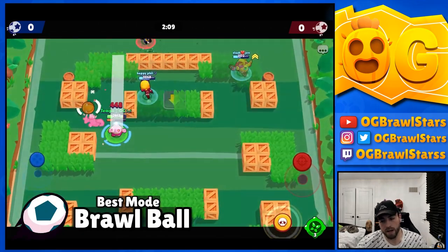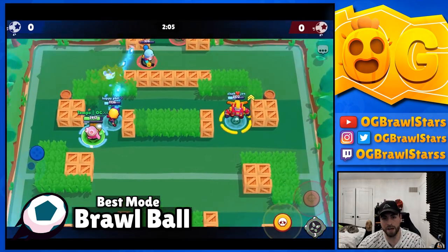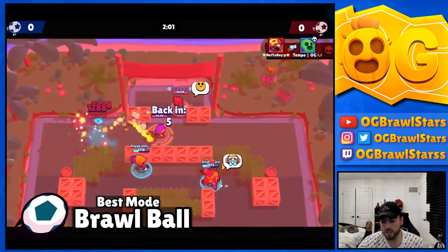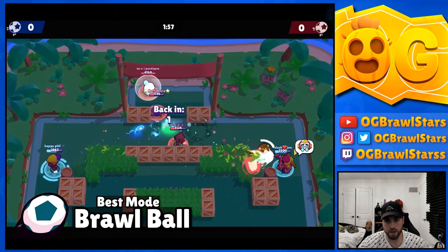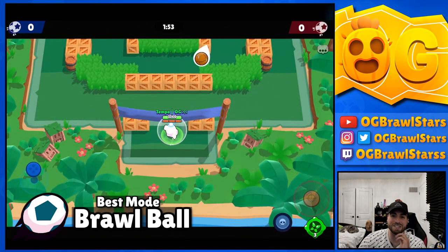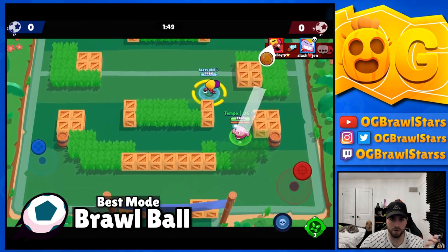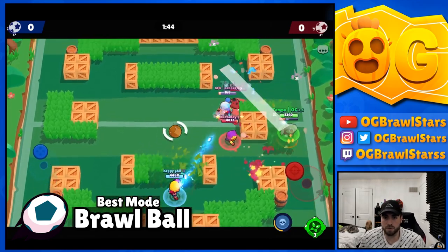His best mode is Brawl Ball. Historically Gem Grab held that spot at one point, but it's pretty much been Brawl Ball since its inception. It has congested maps with tanks and mid-range brawlers so he plays really well into most of those, except Surge right now which is super toxic. He's fine into Gale and Max with Curveball, and all the Poco tank comps as well.